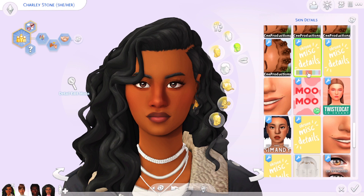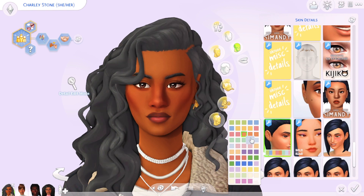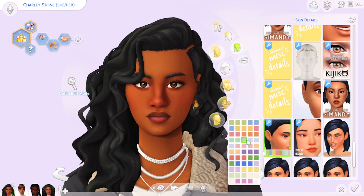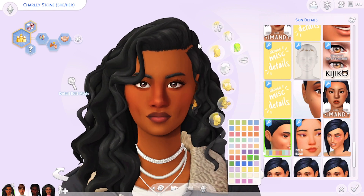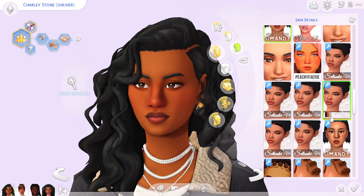I also use OK Rose miscellaneous details, which add extra things to the sim's face. It added some shadow to her lip, a mouth dimple, and a cupid's bow. There are ones that give the face more structure, and nose shading ones I use a lot. One thing I love about these skin details is the intensity slider — maybe I want a sim with deeper dimples one time and barely-there dimples the next.